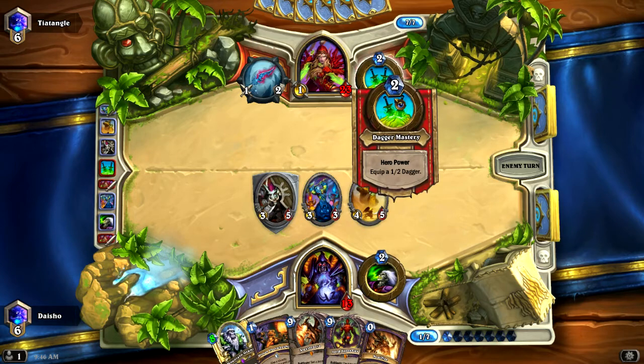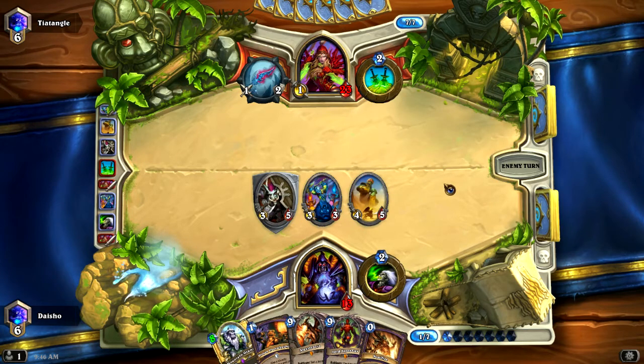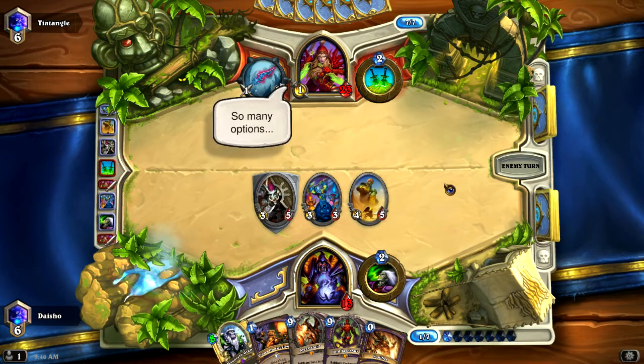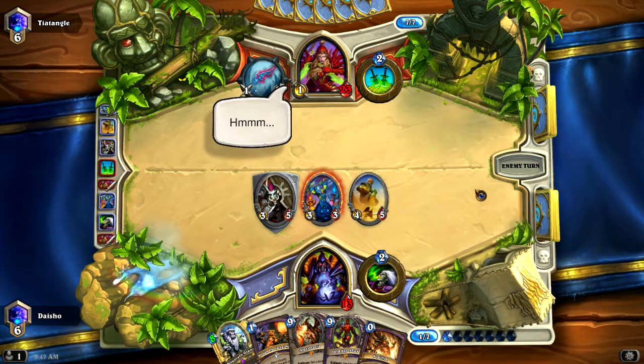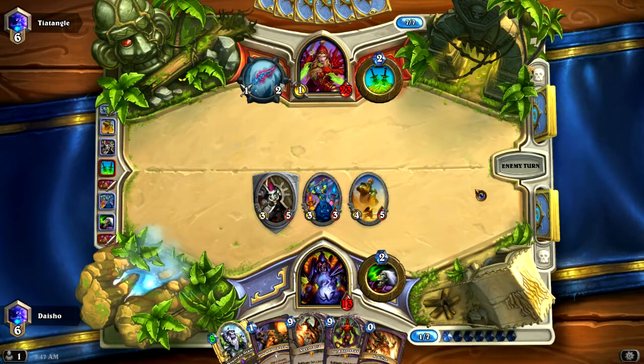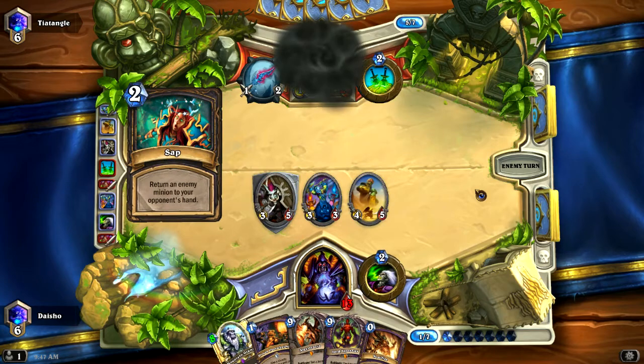My opponent's got four cards in hand and hadn't done anything for two turns in a row. So he's got to be holding something like Shadow Step, Cold Blood, or Eviscerate. Trying to put up taunters and stabilize seems to make some sense. I haven't had a particularly good draw — if I had drawn my Molten Giants I'd be in really good shape. If I had a Defender of Argus, I think I would be in good shape too. I haven't seen any Loot Hoarders or 2/4s or anything like that.